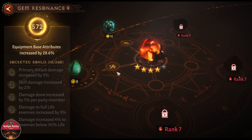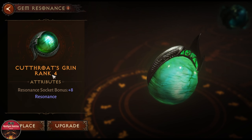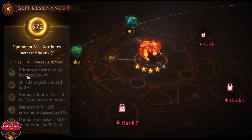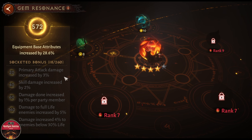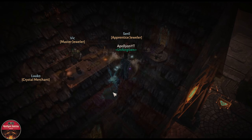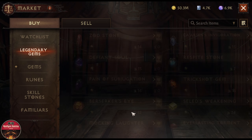Now I only need one more upgrade on Cut Throat and I would be able to awaken the primary attack damage. Let's go to the market and see if I can buy that for cheap — searching Cut Throat.